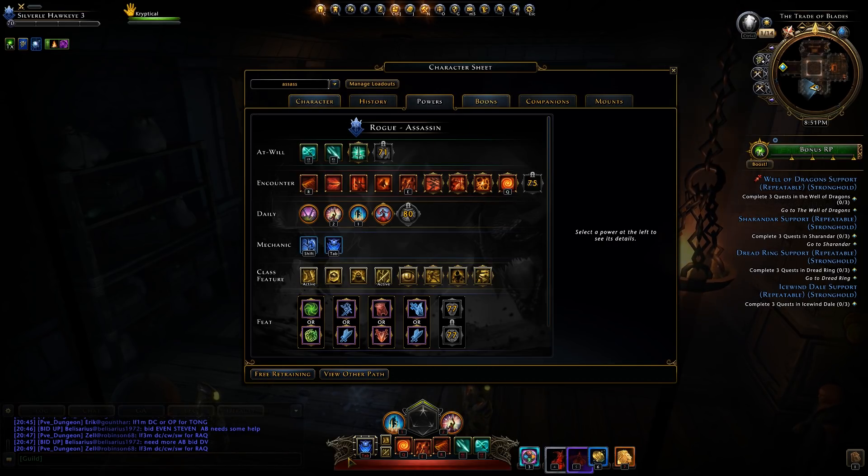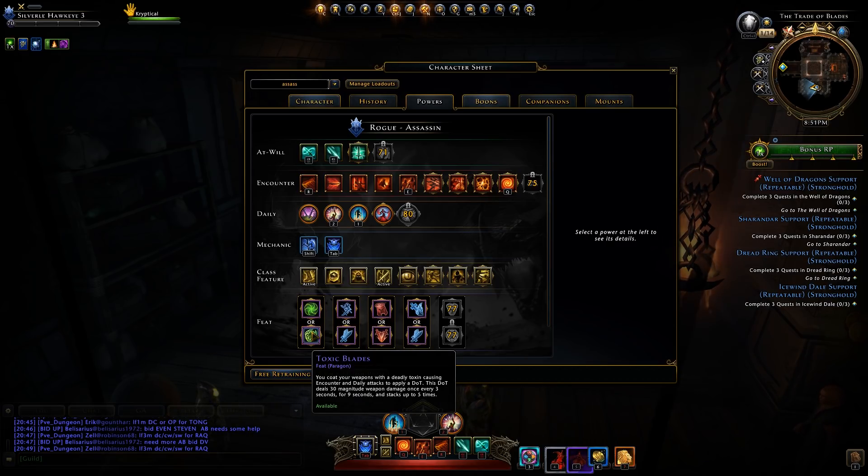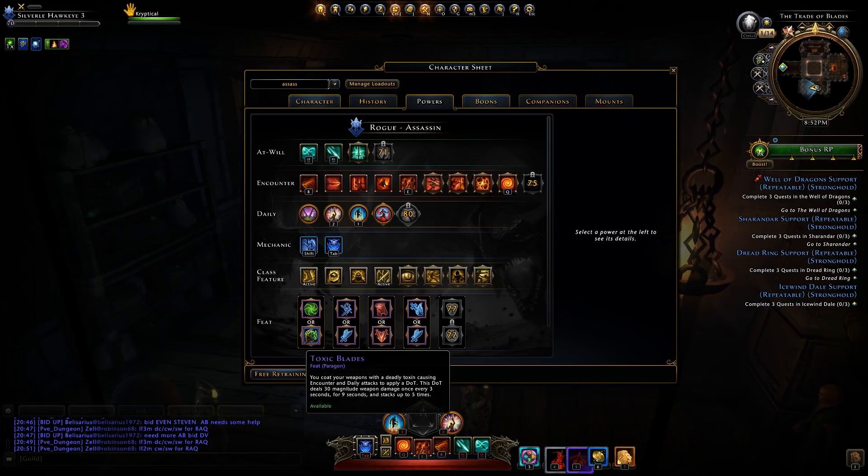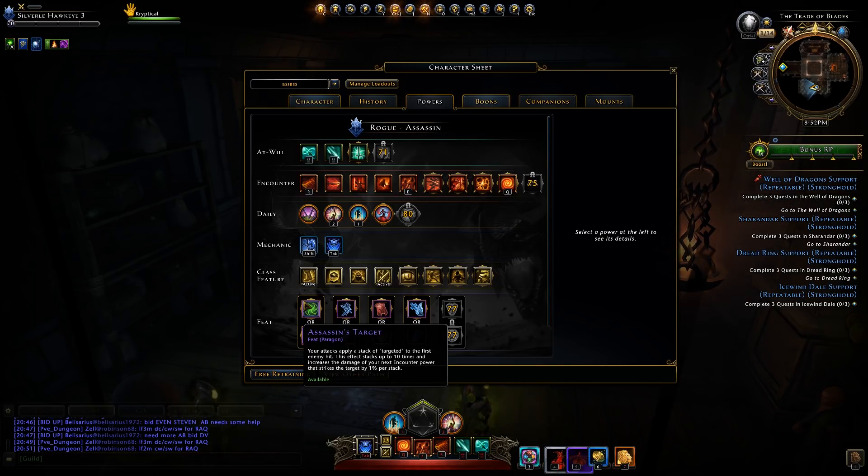Now the Assassin feats. The first pair: Assassin's Target or Toxic Blades. Assassin's Target applies a stack of Targeted to the first enemy hit, up to 10 stacks, increasing the damage of your next encounter power by 1% per stack. Toxic Blades coats your weapons with a toxin causing encounter and daily attacks to apply a damage over time: 30 magnitude once every 3 seconds for 9 seconds, stacking up to 5 times. Assassin's Target is probably the better pick, especially for bosses.